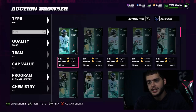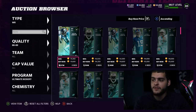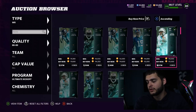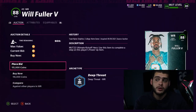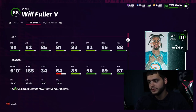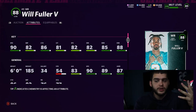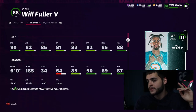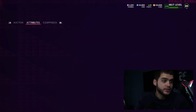Next up — wide receivers have been overly saturated this year, so I personally haven't needed one. But most people can't afford Calvin Johnson, may not have finished for Tyreek, or don't have enough time. In that situation, Will Fuller is your budget Tyreek. Powered up and chemmed up, he gets 91 speed — that's Tyreek speed. He gets similar catching, he's six feet tall, and his deep route running is an 89 powered up. Get a strategy card on him and you have baby Tyreek Hill for free.